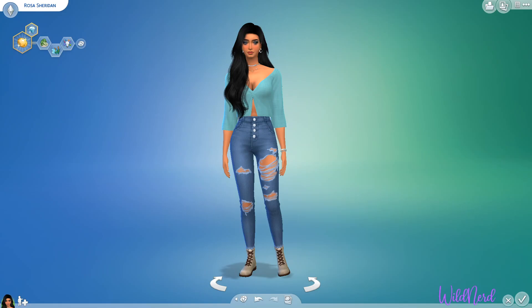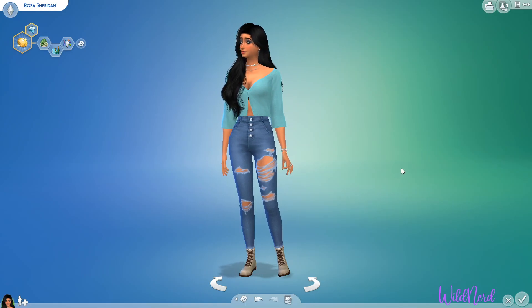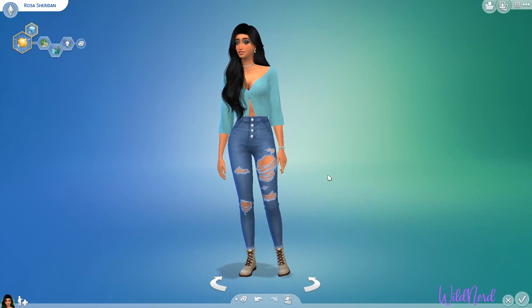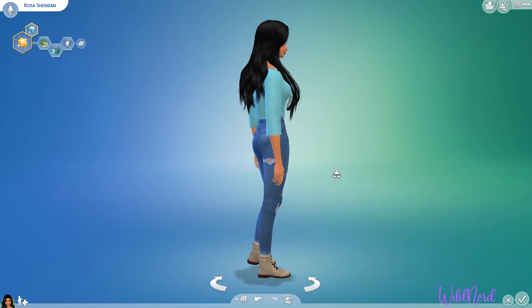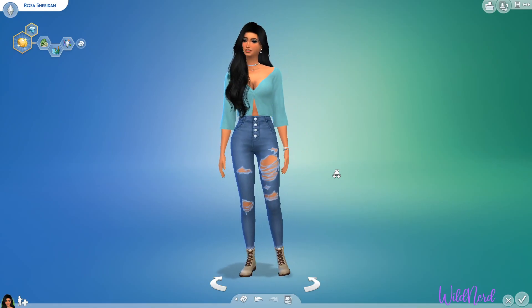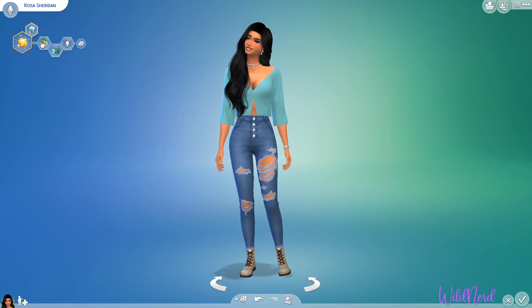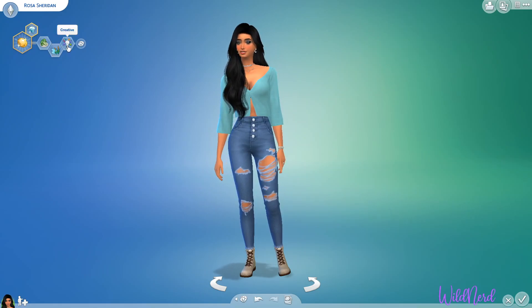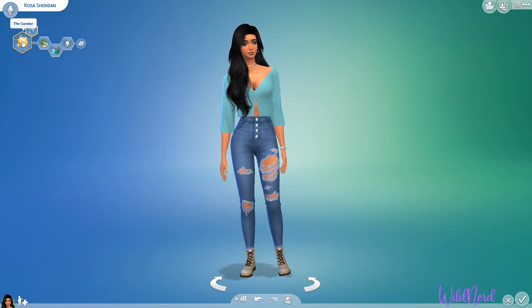Hello everyone, this is WildNerd. I'd like to welcome you to my channel. Today we are going to start a new legacy family with my sim here. Her name is Rosa Sheridan and she is a vegetarian. She loves outdoors, she's creative, and she currently has the curator aspiration.